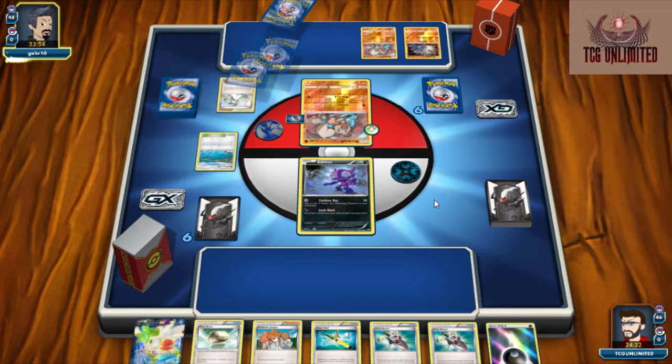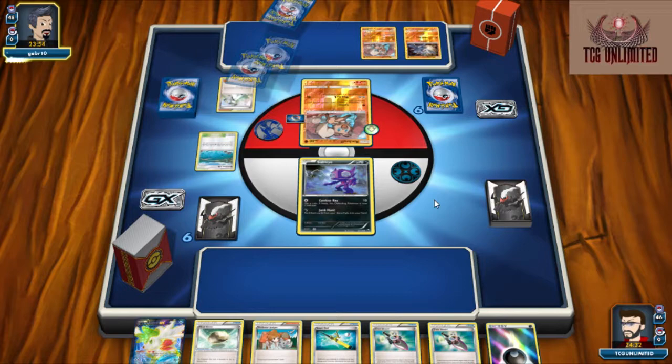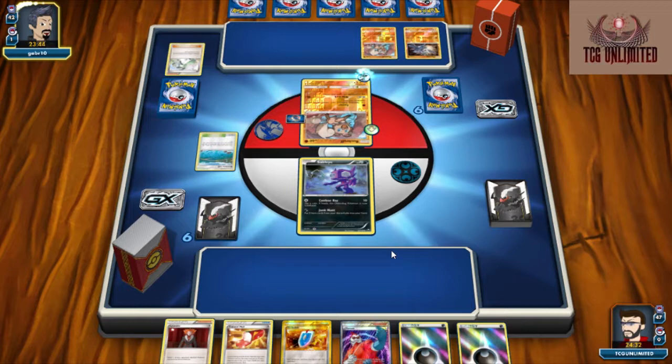He gets his Brooklet Hill down, which is going to let him get all of his extra Rock Ruffs in play. Not that big of a deal because we're going to be looking to stick him on something that he can't retreat — which is more than likely going to be this Machamp if he ever evolves into it. So I think what we'll do is start out baiting the Machamp and go from there.